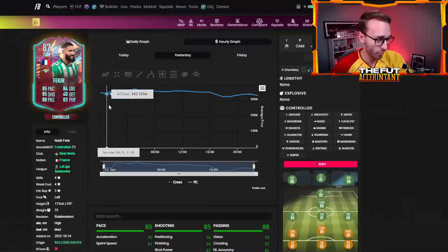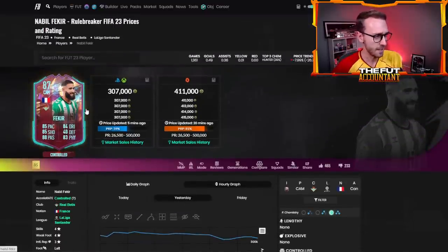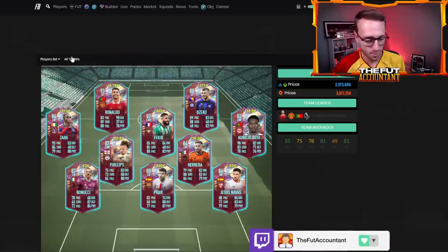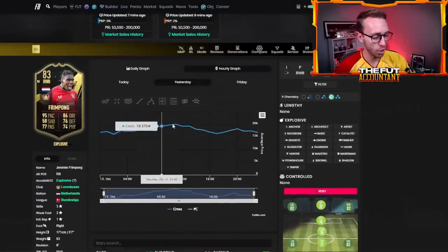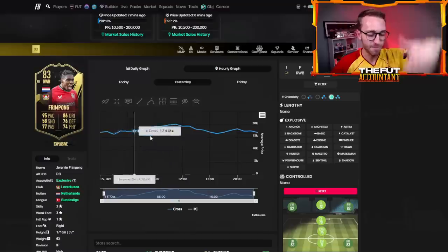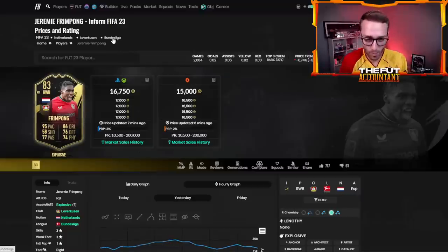Fakir went down to 330-340, then bounced right back up to 374. Usually on the Friday night to Saturday timeframe the rises are fast and quick. I was looking at team of the week cards yesterday — Frimpong was really low on Friday night at 16k and went all the way up to 20,000 coins. When a card has a lot of movement like that, it means it's hyped and people want to use it.